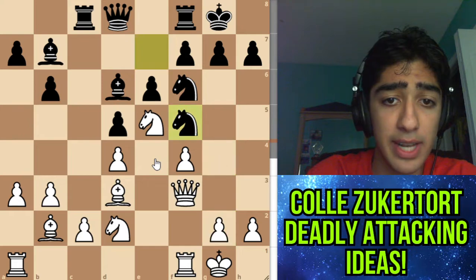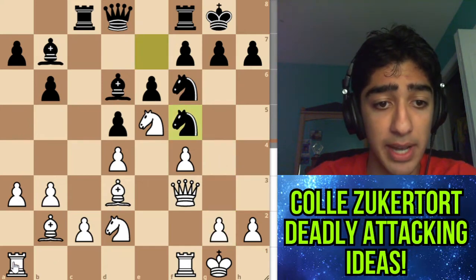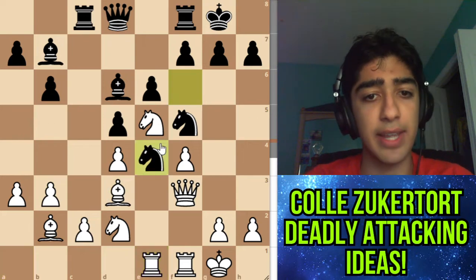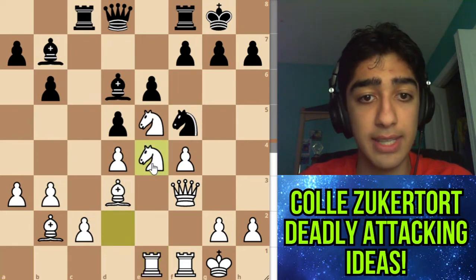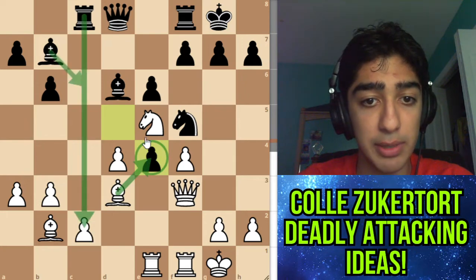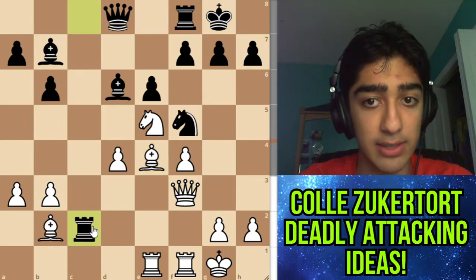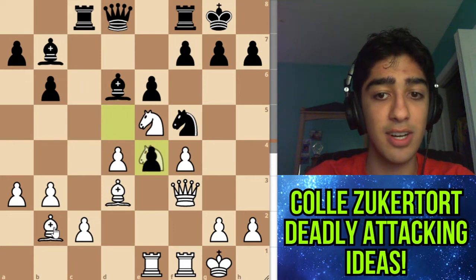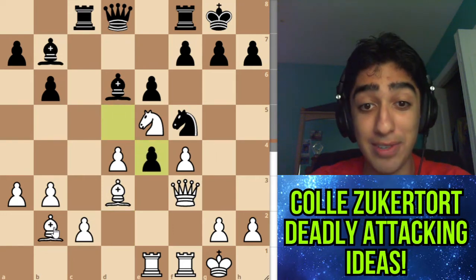So how do we prevent the knight from coming to e4? We go rook e1 — that makes a lot of sense. But can't they still go knight e4? After takes, takes, if we take with the bishop they can take on c2 because our bishop is pinned. If takes we can take on c2, because our bishop can't take back — we lose our queen. And if we take here we lose our bishop. So are we in trouble? After further research I came up with a novelty.